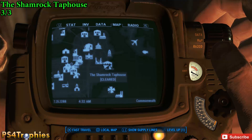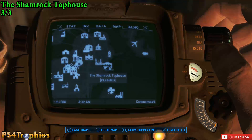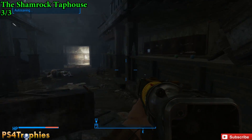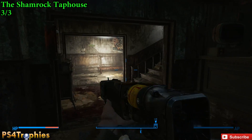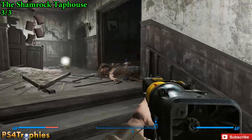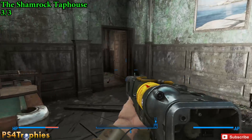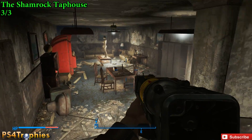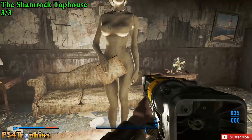Next up is the Shamrock Tap House — this is actually the final one. It's on the far eastern side of the city of Boston. Once you're in this Irish bar, we're going to go to the game room. You can go up there or come up around the stairs. Then go through the next door and down a set of stairs. You'll see a mannequin, and on the mannequin's hand in the center of the room is the final Total Hack magazine.